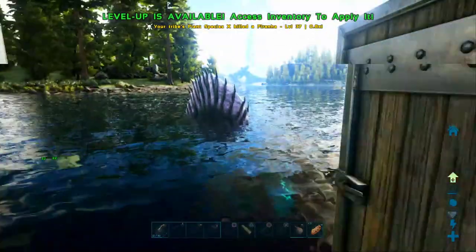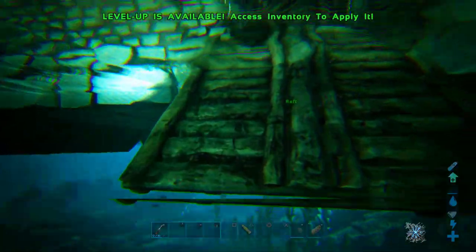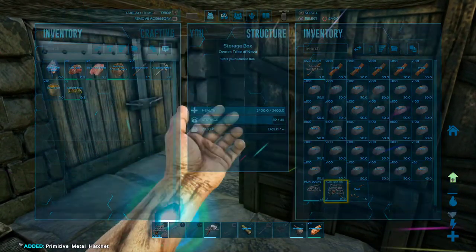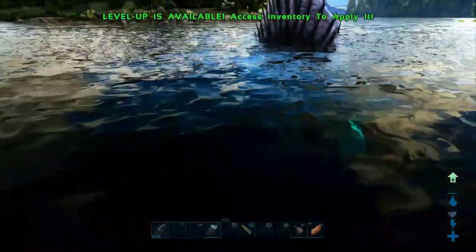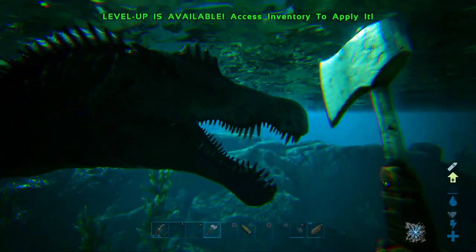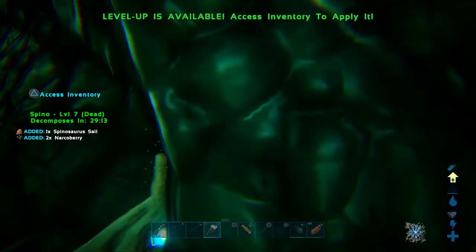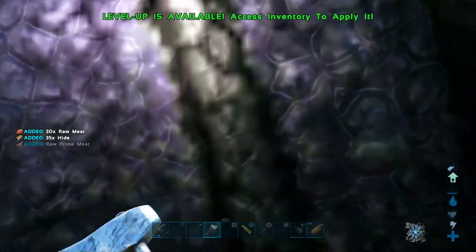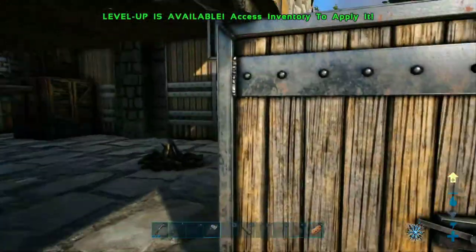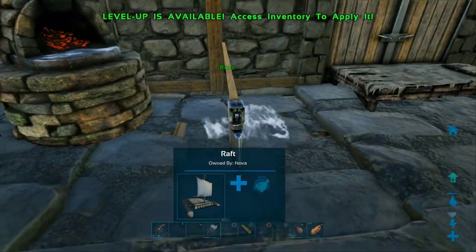We got some piranhas down here too. I don't have my pick with me so I can't harvest much, but we get a lot of hide off this guy. These plant x turrets actually cover me in the water so I'm not scared of sharks. Spino hide — not bad. I always love these turrets because once I get them it's really easy to kill dangerous stuff.